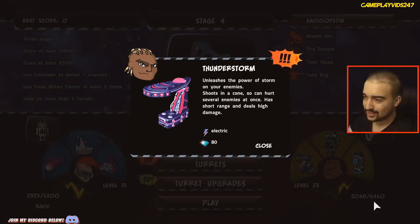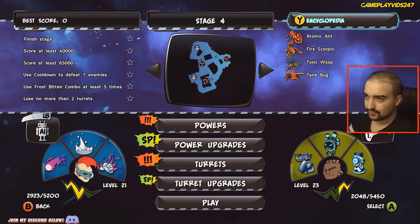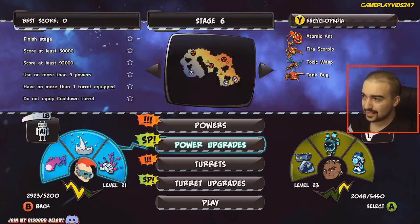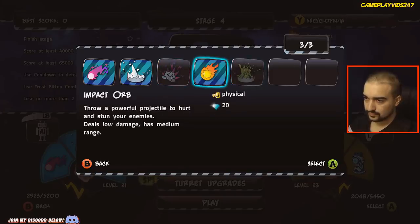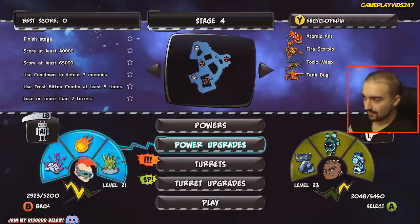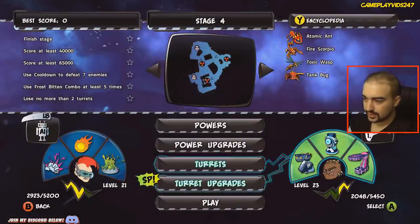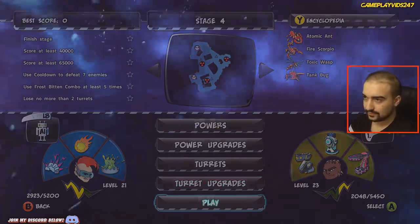Thunderstorm — unleashes the power of storm on your enemies, shoots in a cone so it can hurt several enemies at once, has short range and deals high damage. Electric. And an acid trap as well. So I'm pretty sure we're doing stage four this time. There are heaps of stages — stage 6, stage 11. We'll go stage four right now. Let's go to the acid trap, shock ray, and the impact orb. Turrets — definitely want the Thunderstorm. Got five SP. Let's increase the reload on the Thunderstorm to make it faster reload. Let's begin stage four.